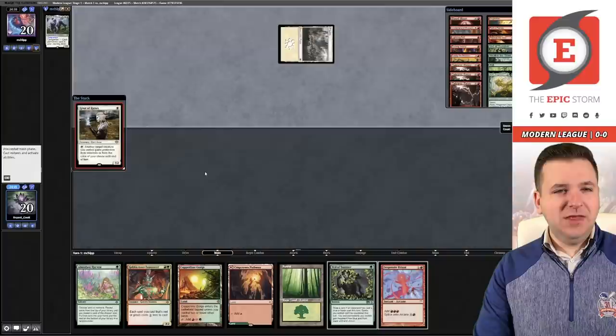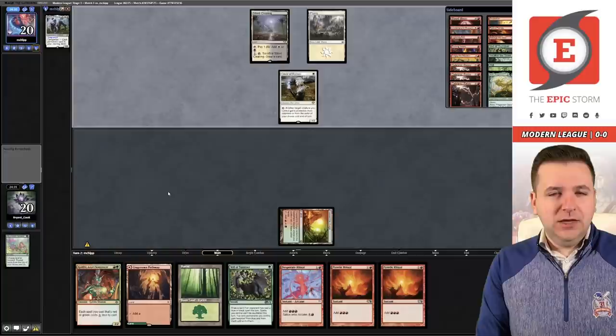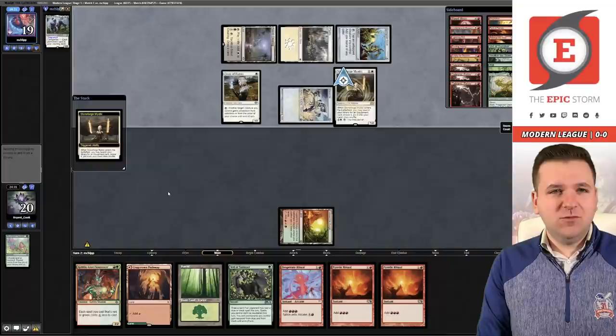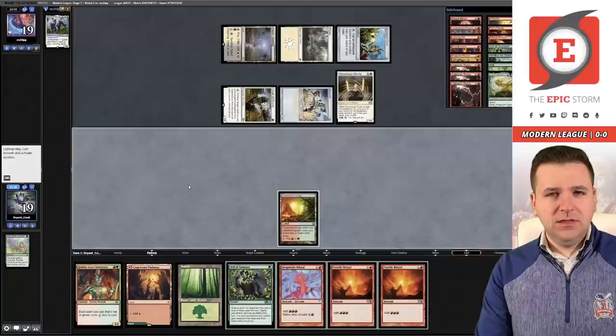Veil of Summer may not be the best here — looks like we're facing Hammer Time. We want this Abundant Harvest to find a Reforge the Soul, but we're like a wish away from this hand being decent. It's definitely Hammer Time, so we're getting put to the test in match one. There's Stoneforge Mystic — that's going to go get Colossus Hammer.